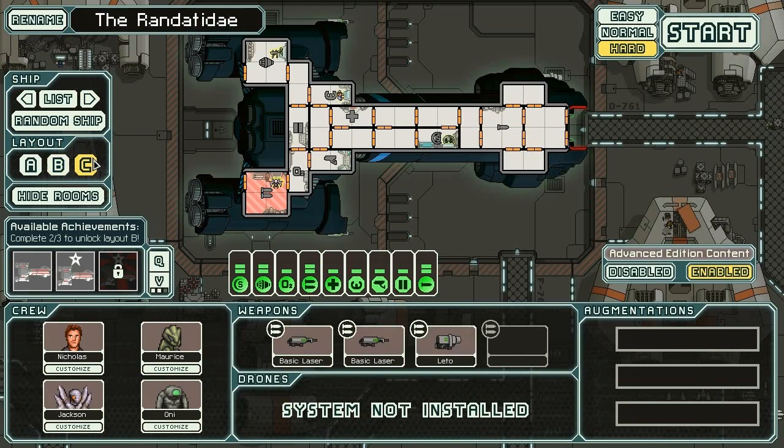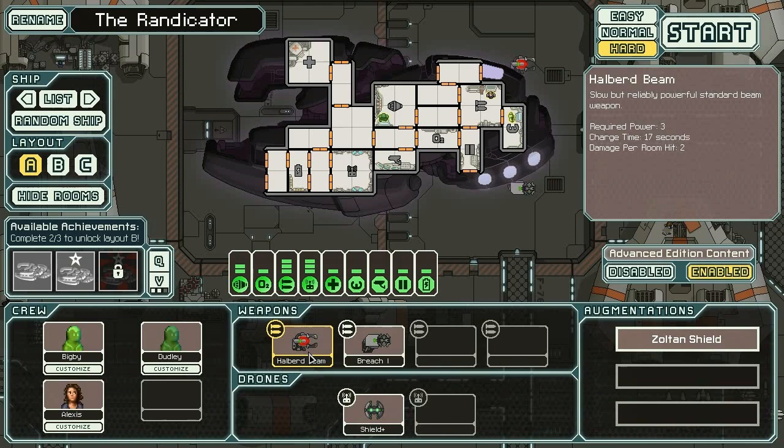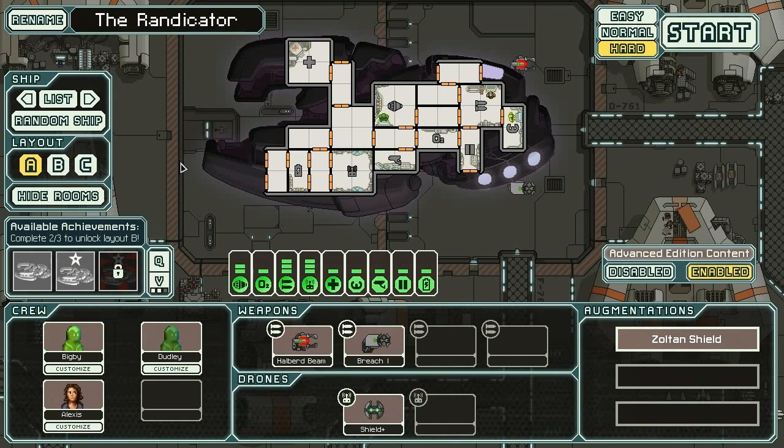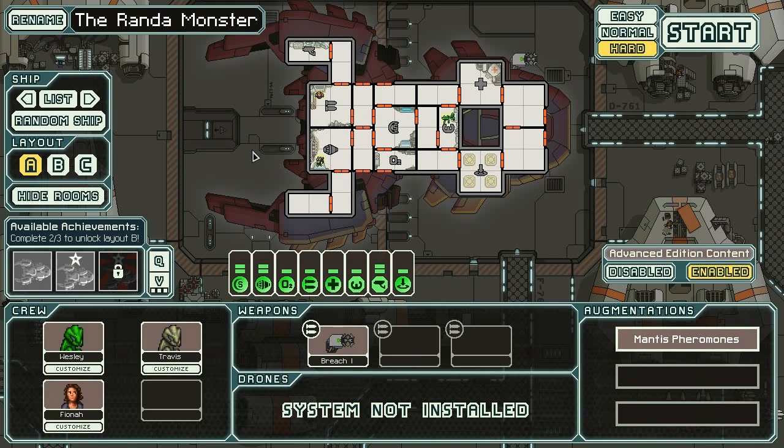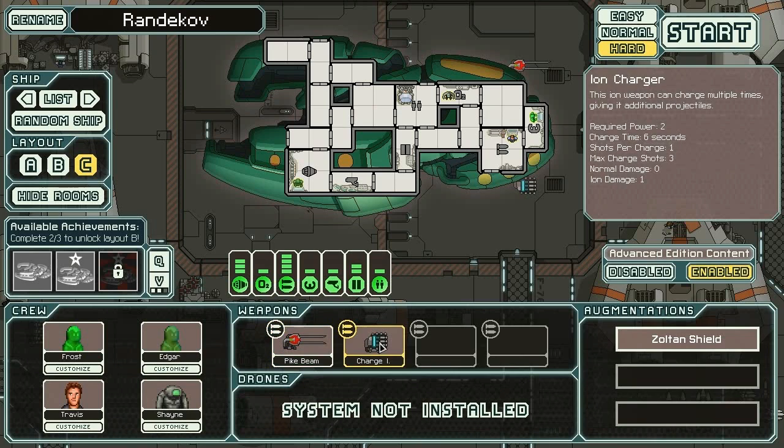This guy has three shots every 11 seconds, similar rate, but also has a beam and an artillery beam — he looks pretty good. The Rensos has a missile and dual lasers, nothing that jumps out. Two basics and a Leto — not too bad, drop the Leto early and buy something else. The Zoltan ships all come with Zoltan Shields; this one has a Shield Plus, a Halber Beam, and a Breach — looks a lot like the Zoltan B ship.